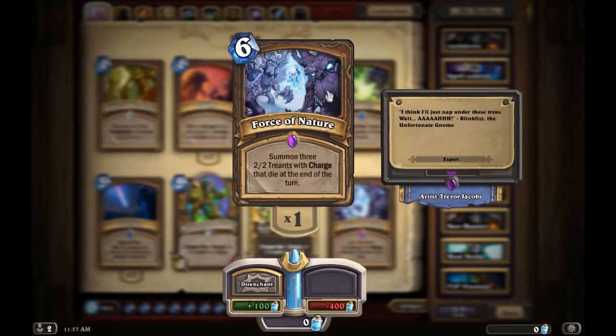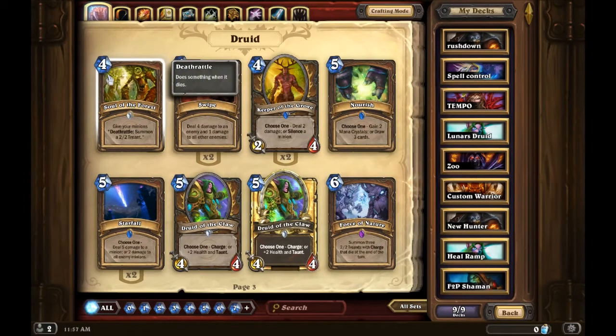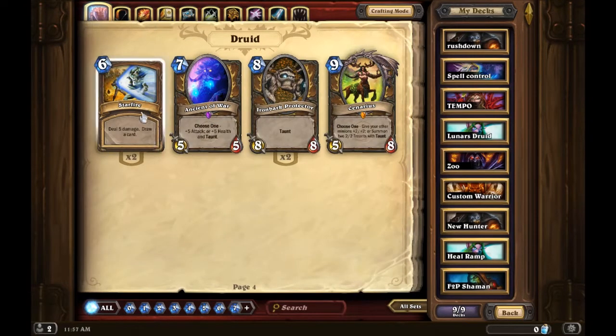Force of Nature is good if you run token druid, but otherwise it's all right — I wouldn't use it outside of token. It summons three two/two Treants with charge that die at the end of the turn. I've thought about running it in combo with Savage Roar, but that's all ten mana just to get three two/two creatures on the field with charge. Interesting idea, but probably not that reliable.